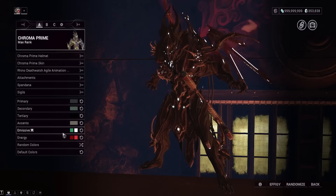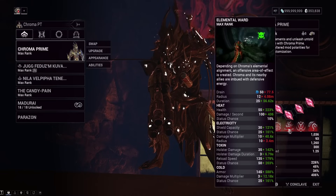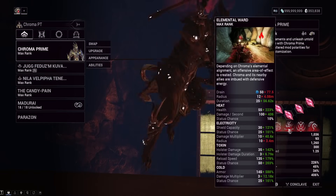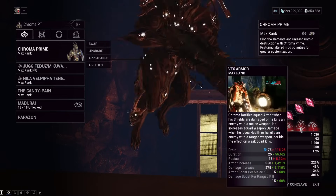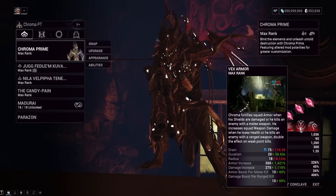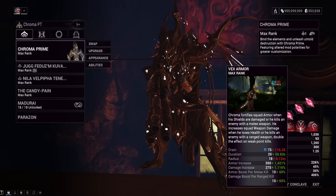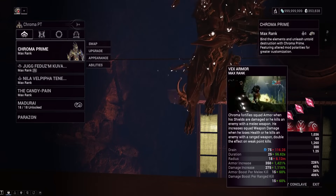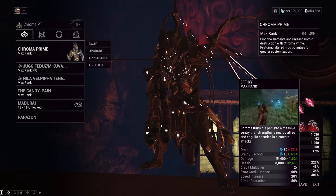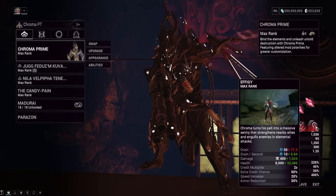Chroma's second ability, Elemental Ward, is set to Toxin with a toxin fashion frame element. This gives us crazy holster damage when we switch weapons, which lets us shred the Profit Taker's shield very quickly, plus some reload speed. The third ability, Vex Armor, gives a ton of extra damage. It did change so Chroma can build his damage buff from ranged kills, but since we're speed running we're using special items to get that buff more easily. Normally you take health damage to build the buff, but shields can interfere with that.